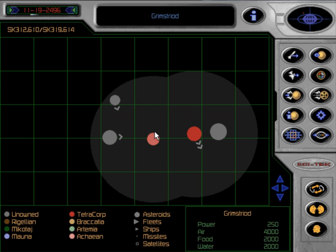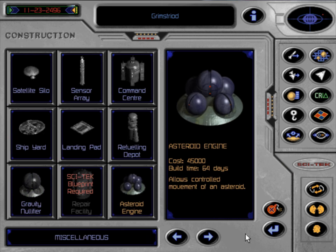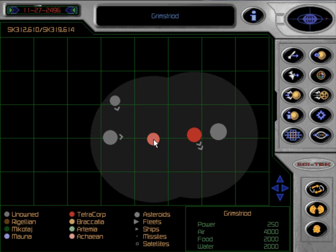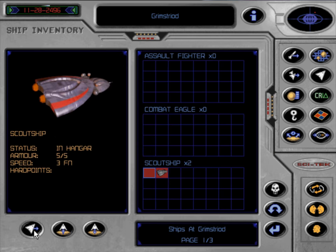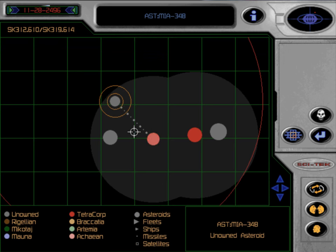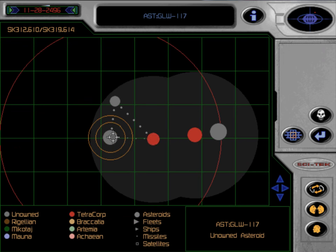We'll unpause this and show our asteroid movements again. This place is building a weapons factory and it's also going to need an asteroid engine, since we have a stray asteroid on a collision course for it. We have our two scout ships here, and what I want these scout ships to do is go out and prospect the asteroids. I'm going to queue up a prospect on that one as well.